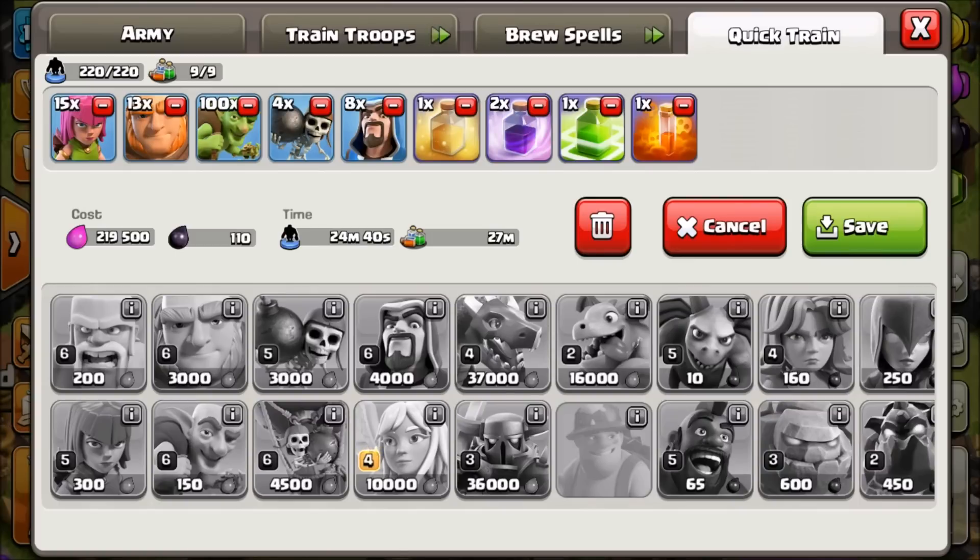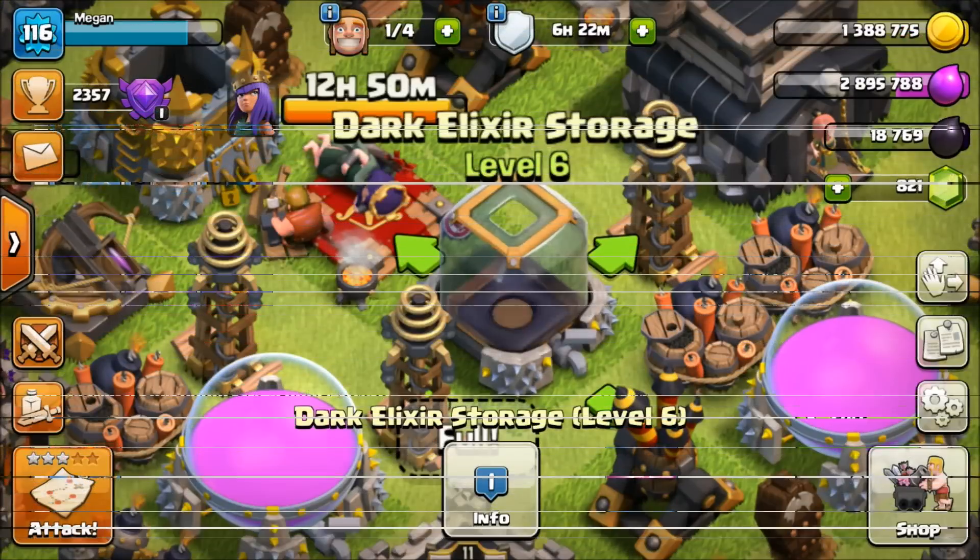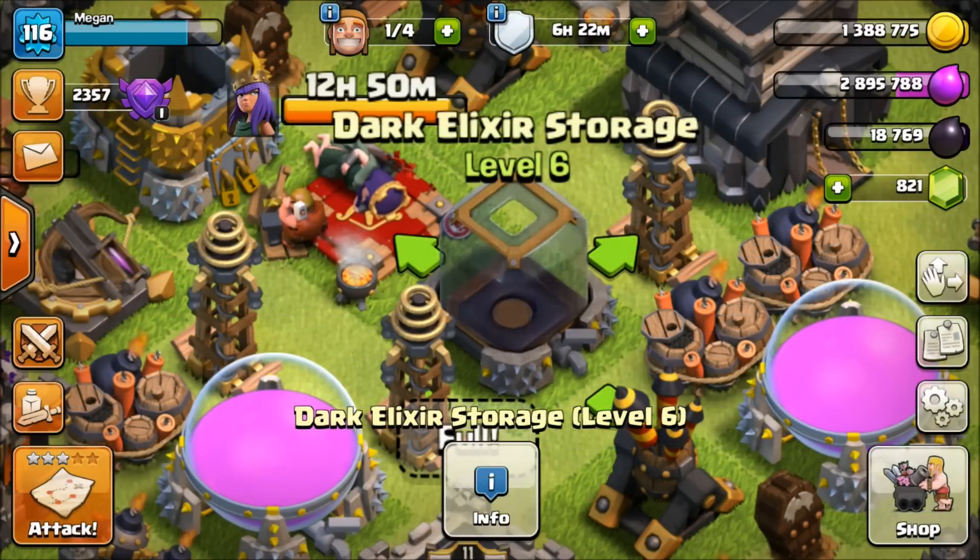Finally, we have Goblin Knife — about 219,500 elixir, only 110 dark elixir for the poison spell if needed, 24 minutes train time, about 27 minutes for spells. All these armies take about the same time to train. We're going to start with Loonion, do each raid probably two or maybe three times, and see which one's most effective. Our qualification for effectiveness is grabbing all the dark elixir — ideally 3,000 dark elixir raids.